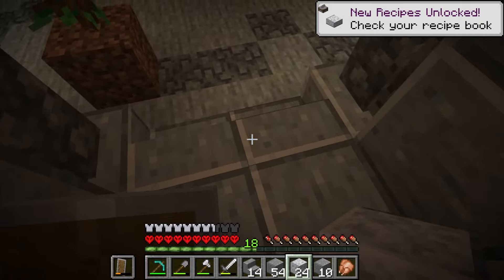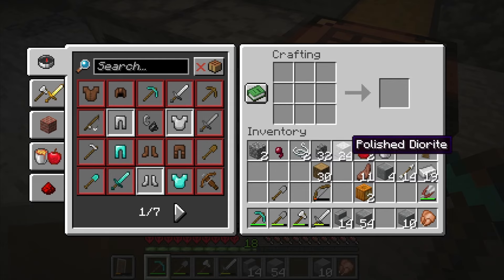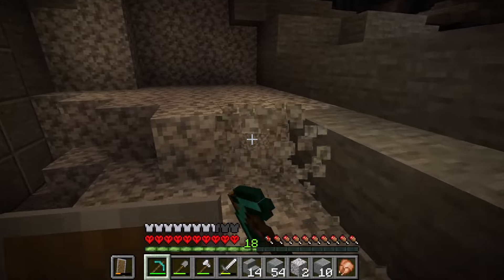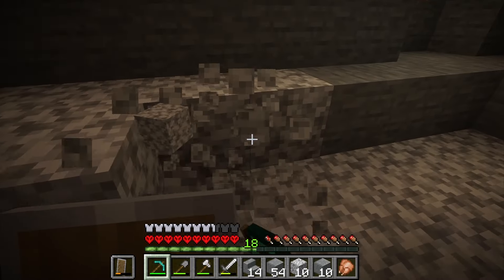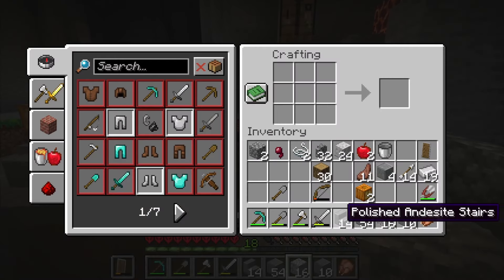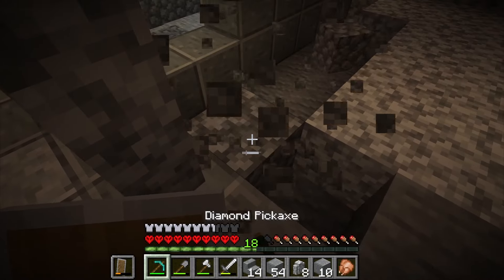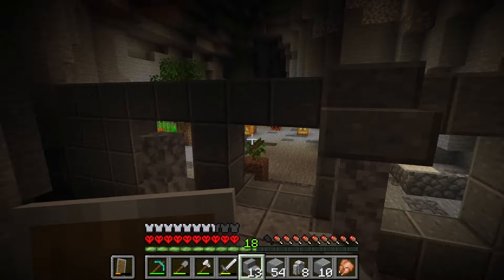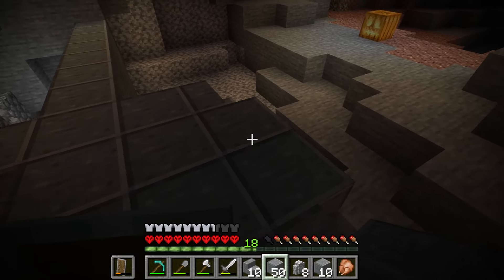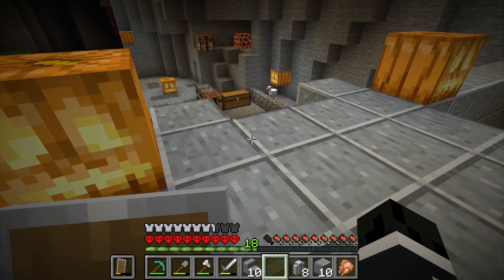I'll place some here and then I want to make some walls out of them. Wait — can you not make walls out of polished diorite? Oh you need plain diorite. That makes sense because you can't make smooth stone walls either. Sixteen should be enough. I'll add something right here — just like that, that looks okay, that's cool.